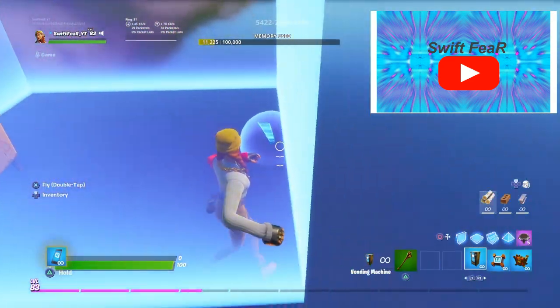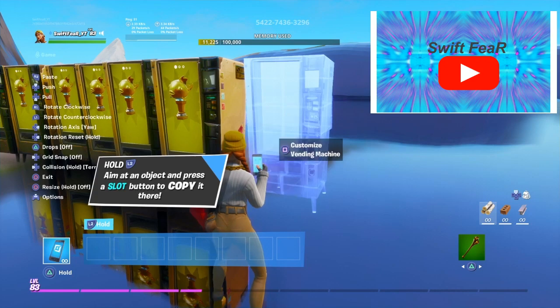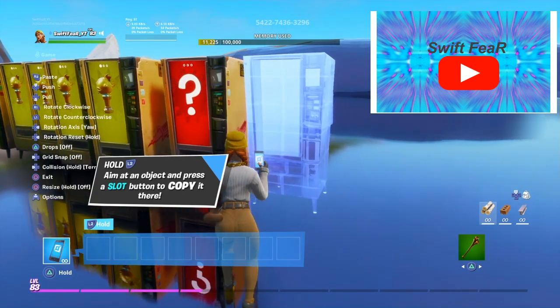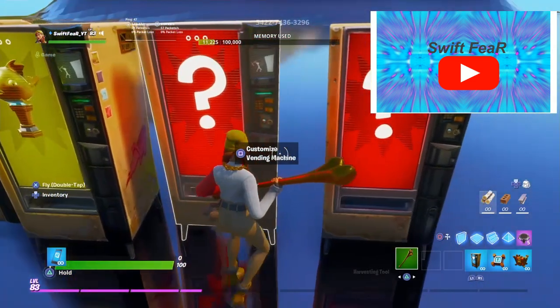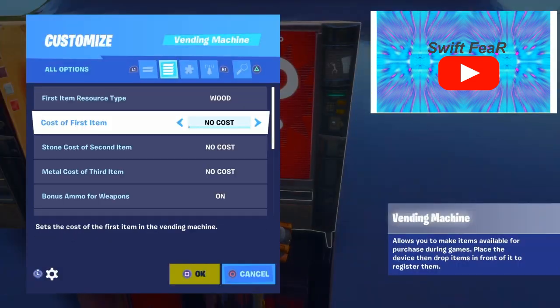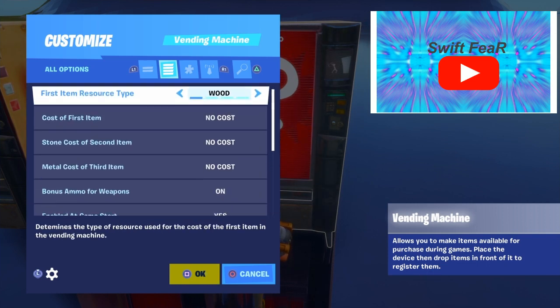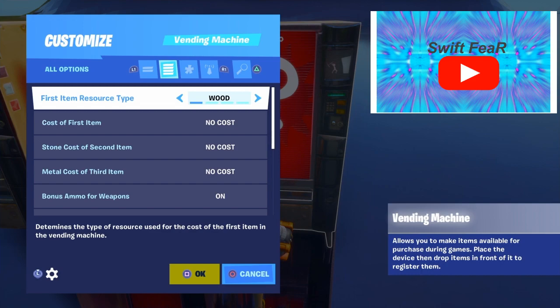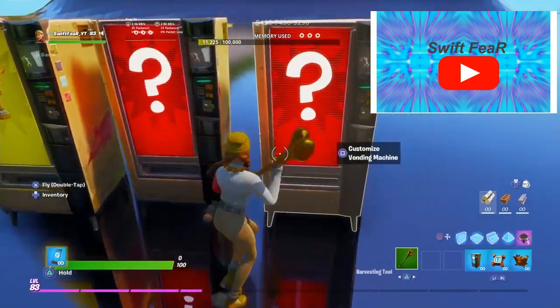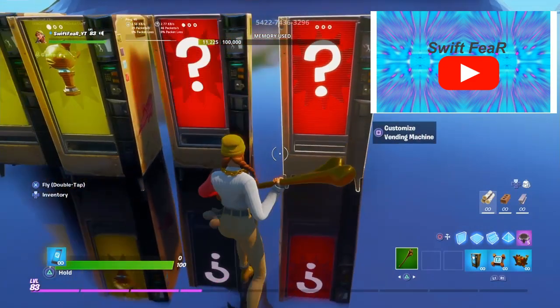After you guys find the crash pads, I recommend you throw down one of these or a couple, and just add your rare loot into them — add anything you guys want in there. You can add anything; this is a really cool feature that you guys should take advantage of while you can.